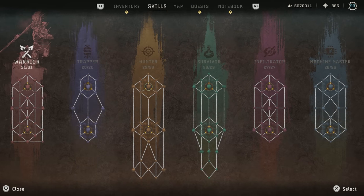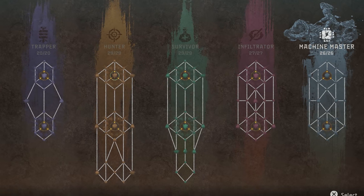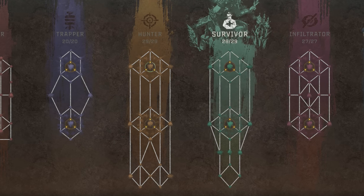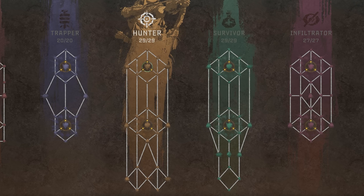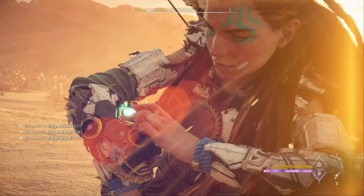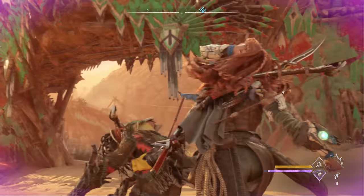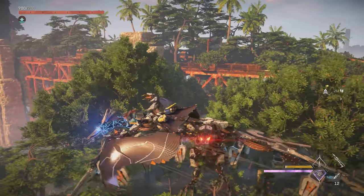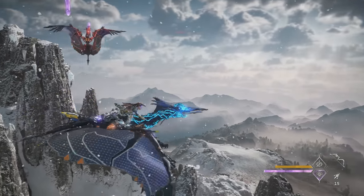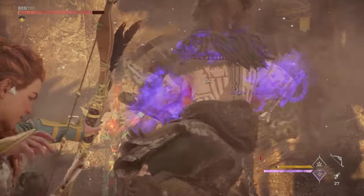My initial thought was that we'll probably see expansions to the warrior, trapper, infiltrator, and machine master branches, as they each have nice blank areas to expand into. I wouldn't be surprised if hunter and survivor remain unchanged, or perhaps only get a few additional passive skills, since these branches are already the largest and probably the most utilized — although they could certainly be expanded as well. I think the infiltrator branch gets utilized a decent amount too, but warrior, trapper, and machine master definitely get less love. I think we could see enhancements to Sunwing combat through an expansion of the machine master branch, such as being able to fire weapons while flying and perhaps even use the Sunwing's plasma cannons.